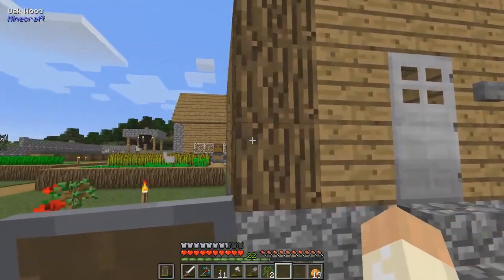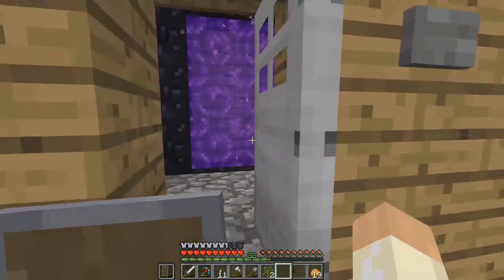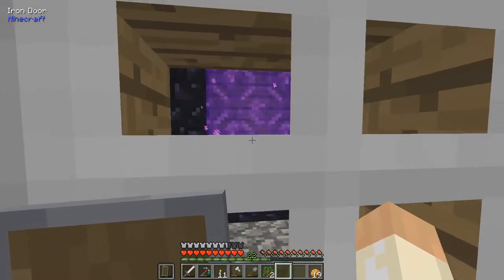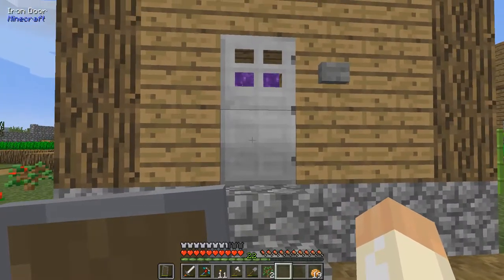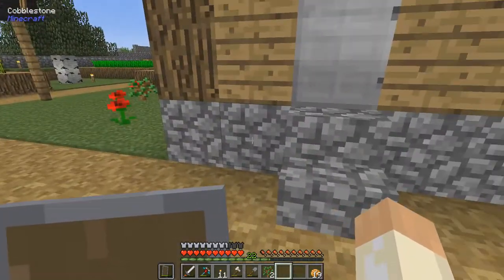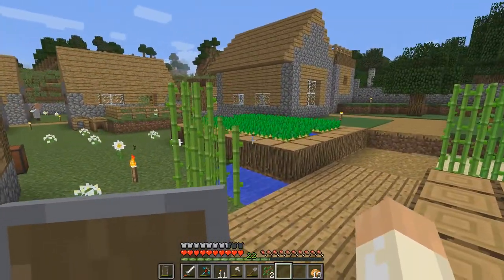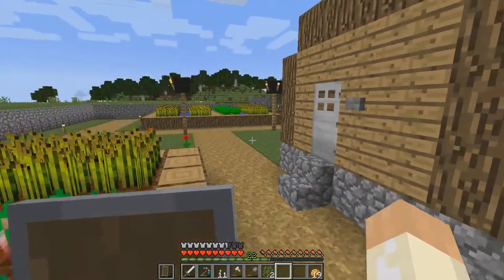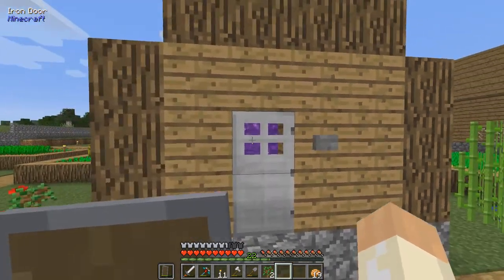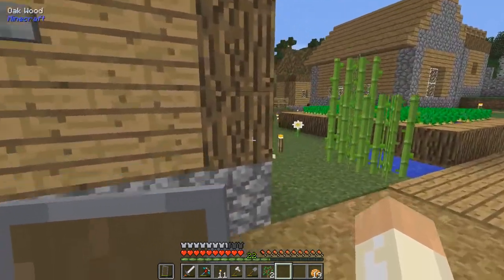I just moved the walls. And then this iron door - I would recommend having it - because you might get pigmen out through the portal from the nether. That's kind of annoying. It's not a big problem but it might be annoying if they start to run around. And we have the villagers here that tend to open any door they are close by. So I ended up with a villager in the nether actually, and that means they can open the door and let the pigmen out. So an iron door is recommended.